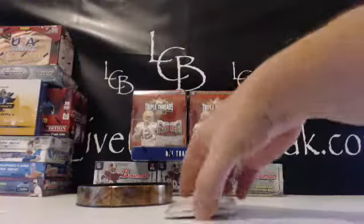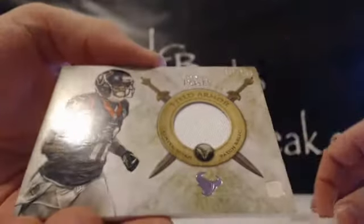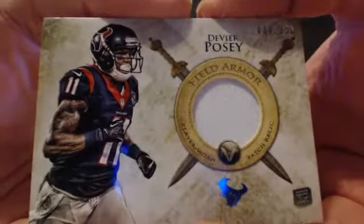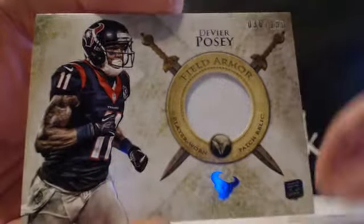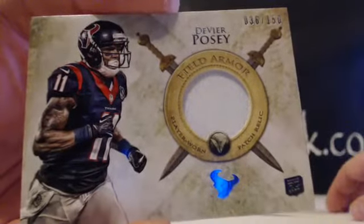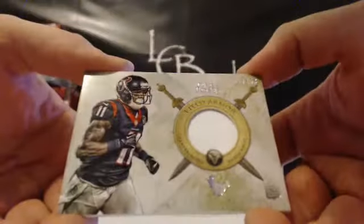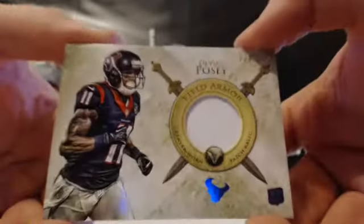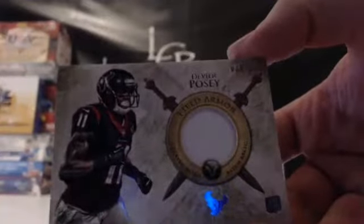And the patch is not a patch at all — D'Veer Posey Field Armor. It says player-worn patch relic but that's clearly not a patch. One per customer if you buy in — one per customer no matter how many teams you get. It would take the place of two skunk credits, technically. They sell between $8 to $10. Field Armor for the Texans — spot 11, John P.